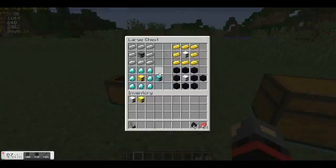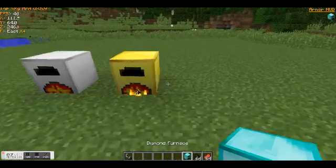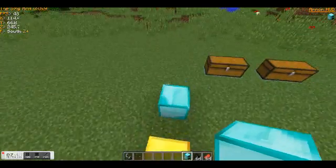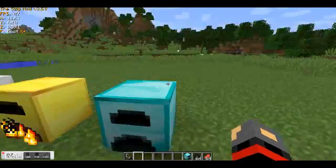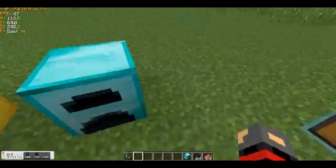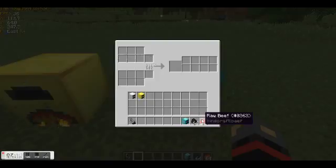The next item is the Diamond Furnace. To get the Diamond Furnace, you need 1 Gold Furnace surrounded with 8 diamonds, and that will get you the Diamond Furnace. The Diamond Furnace is actually the fastest furnace in this mod, so you really want to get this. It's like a diamond block all around with the furnace thingies. And look at all this space.